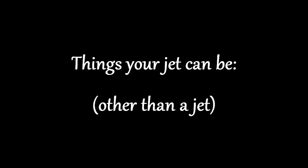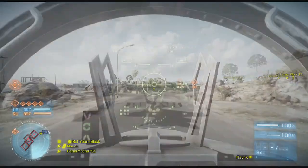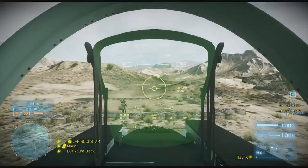First off, some things you should know. Things your jet can be other than a jet: your jet can be a car. It's pretty useful — drive around, show off to the other planes that you're on the ground and you're not dead. And maybe capture some objectives, get some jet XP.